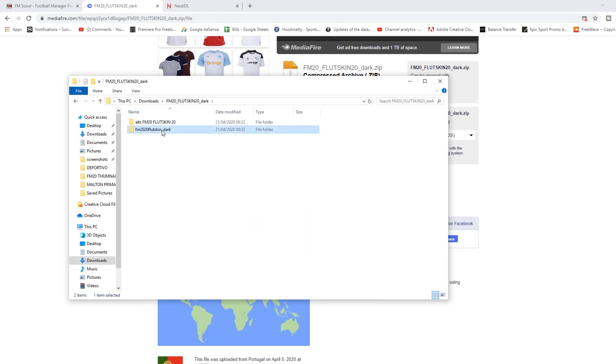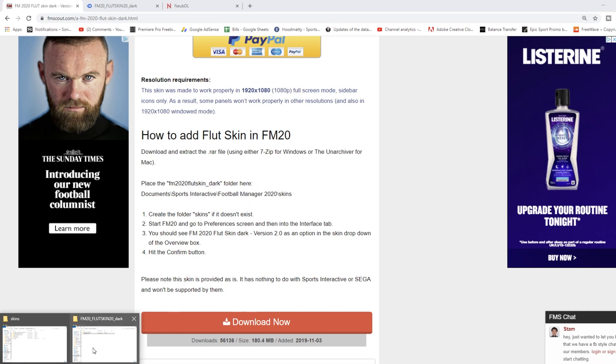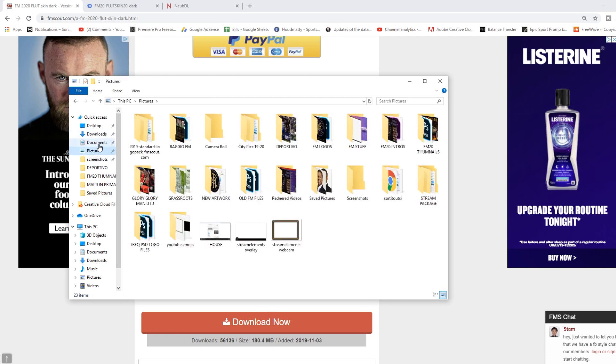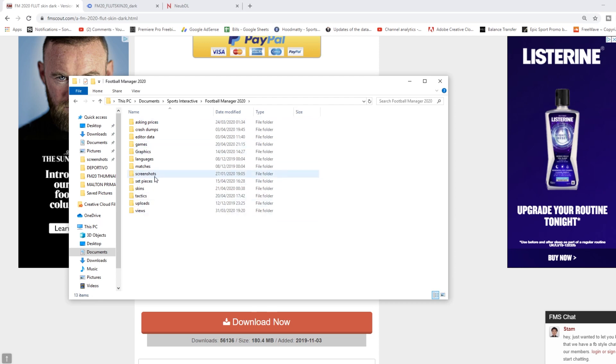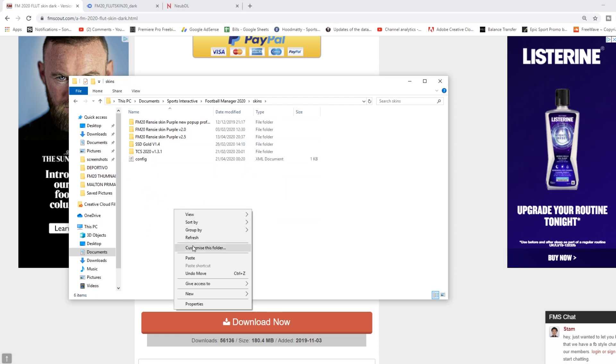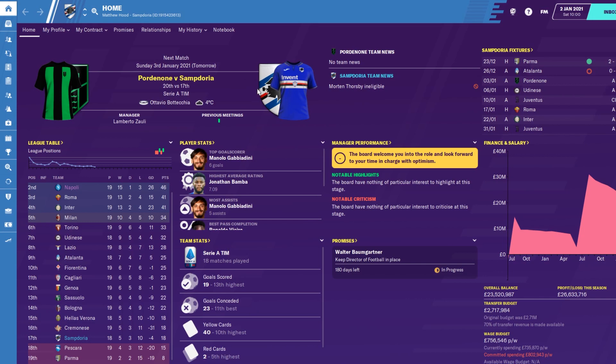Sometimes you get two folders. They normally have instructions for you at the bottom as well. It says: download, extract the file - which we've done - then place the FM20 Foot Skin Dark folder in the skins folder. Paste it in there.